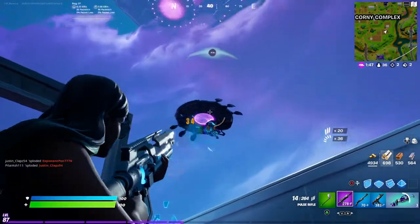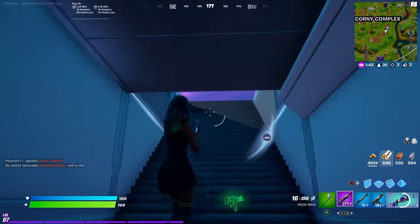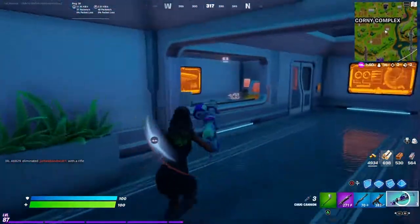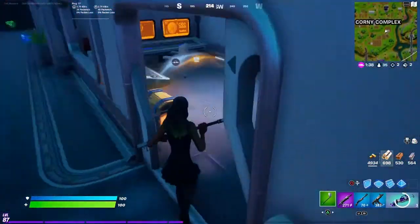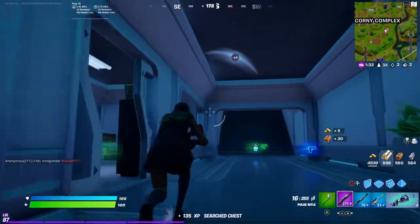Alright, where are you at now? Okay, he's whited — so he's like 65 health. Alright, what's in this chest? Sniper? I'll take the sniper over the SMG. Hello, sniper!